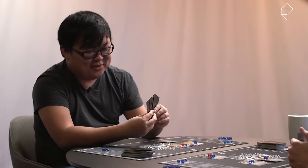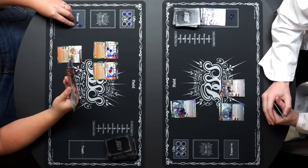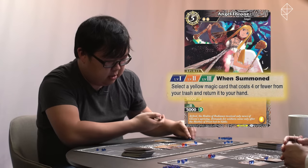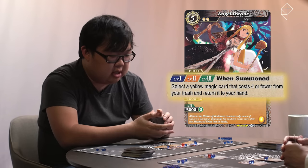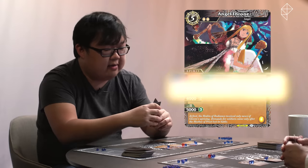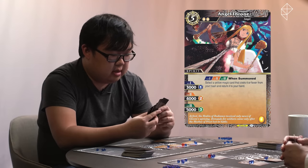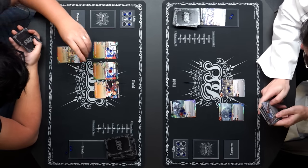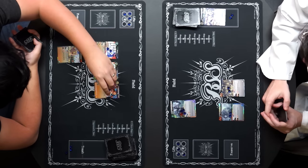Start step, core step, draw step, refresh step. This is three cores to play Angel Throne. I'll put a core in it. When summoned, select a yellow magic card that costs four or fewer from your trash and return it to your hand — however, I do not have one. So that doesn't matter. Let's actually boost it up to two. I will end my turn.